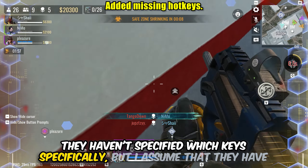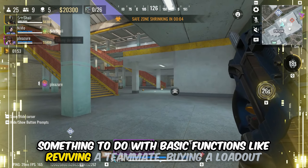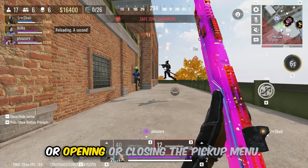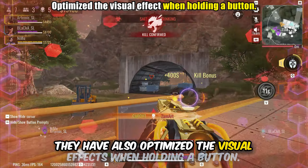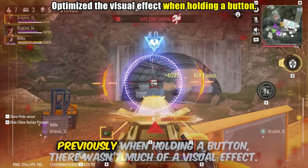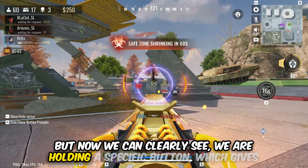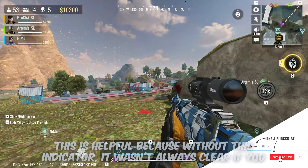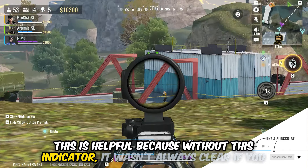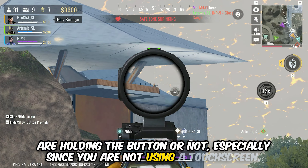They haven't specified which keys specifically, but I assume they have something to do with basic functions like reviving a teammate, buying a loadout, or opening and closing the pickup menu. They have also optimized the visual effects when holding a button. Previously, when holding a button, there wasn't much of a visual effect. But now we can clearly see we are holding a specific button, which gives an indication to get ready to release it. This is helpful because without this indicator, it wasn't always clear if you were holding the button or not, especially since you are not using a touch screen.